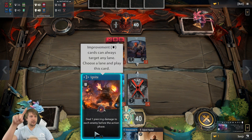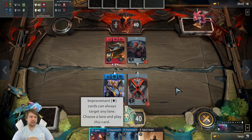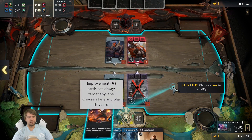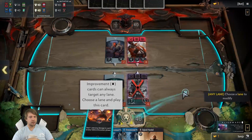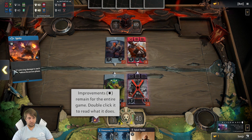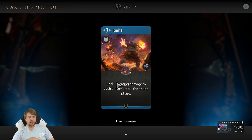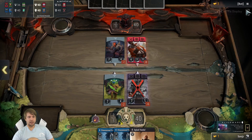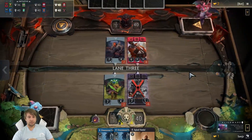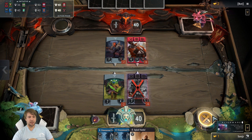You see the arrows like this, next to the number three. Usually improvements can also be played across lanes, but there are other cards that can also be. You always have those indicators. So this was the Ogre Magi improvement — you can always double click to see what it does. One piercing damage. Piercing is the type that doesn't care about armor, so this has one armor but the damage does not get prevented.